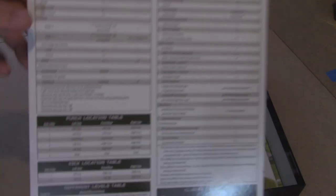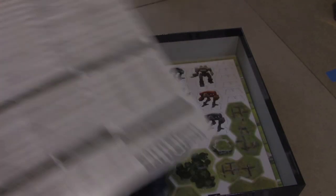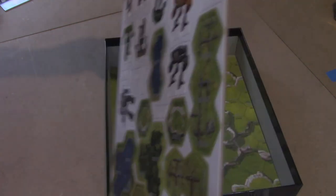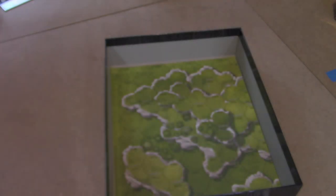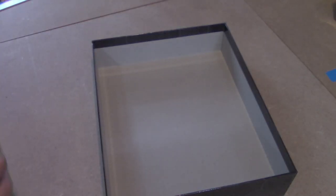Next you have the Quick Reference cardstock game rules — I really, really like these, and whenever Ken and I play we use them. And then just in case you wanted to use cardboard standees, it comes with some cardboard standees with map hexes so you can change the way your maps look. You have two map sheets — they're both very generic: either Hilled Plains or Hilled Desert. And that is the contents of the Clan Invasion BattleTech Kickstarter box.